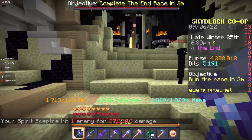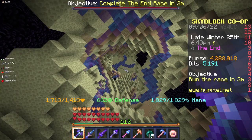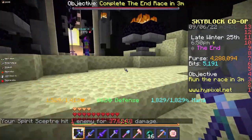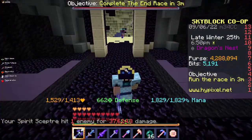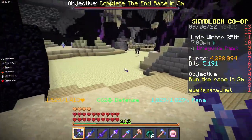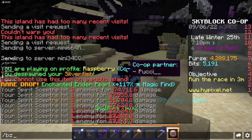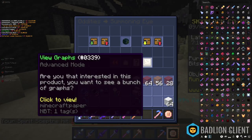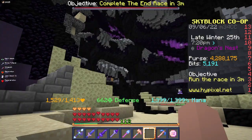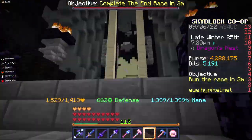Of course, if you don't have the damage to kill them one shot, I would recommend going for the first ones with 4,000 HP. If you don't have the damage for those either, I'm going to show you another method in a bit. What you can also do, of course, is killing zealots. That's also not bad for combat XP, but I wouldn't really recommend it. It's just that zealots have a chance to drop a summoning eye, and a summoning eye sells for actually quite a bit — around 820k on the bazaar. So you can get a bit of money while farming combat XP if you want, but this method is way slower than enderman farming.